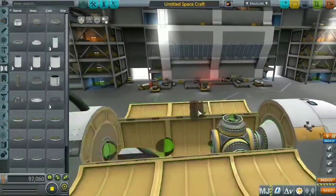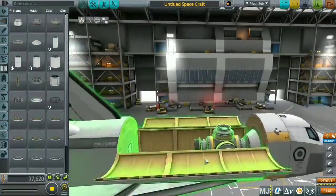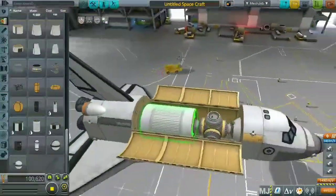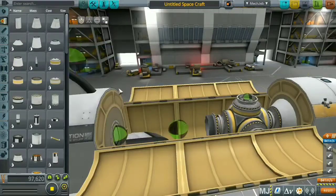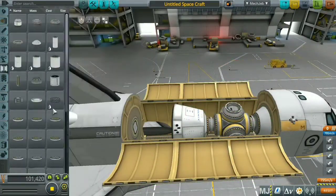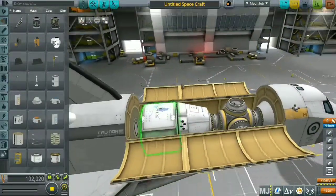Now I'm building the space station core. We've got the six-docking-port adapter — I was originally planning on putting a fuel tank there but then decided to use the Phoenix capsule. I have a mod for that, and it has its own mono-propellant and a built-in decoupler.